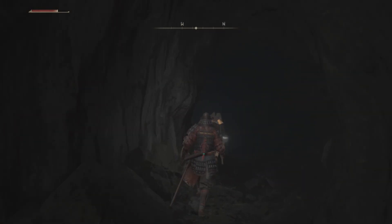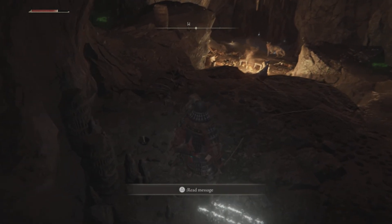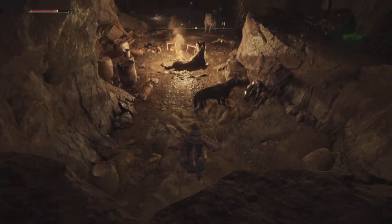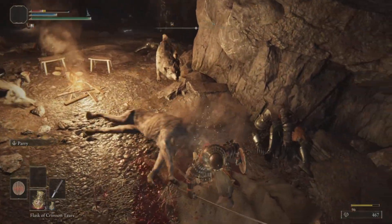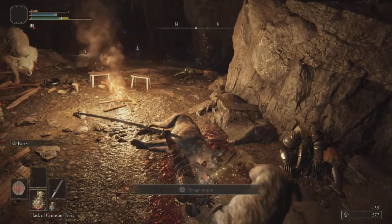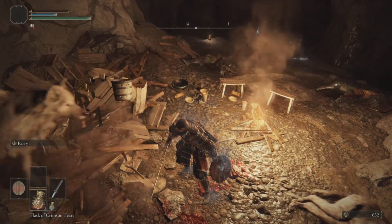Rest at three Lost Grace sites. After you've done that, go out of Limgrave and rest at a Lost Grace site there. After you rest at a Lost Grace site outside of Limgrave, Melina will come up to you and ask if you'd like to go to a place. Obviously, accept the invite. After that, go ahead and socialize with almost every NPC there so you can unlock all the storylines and get a larger map.